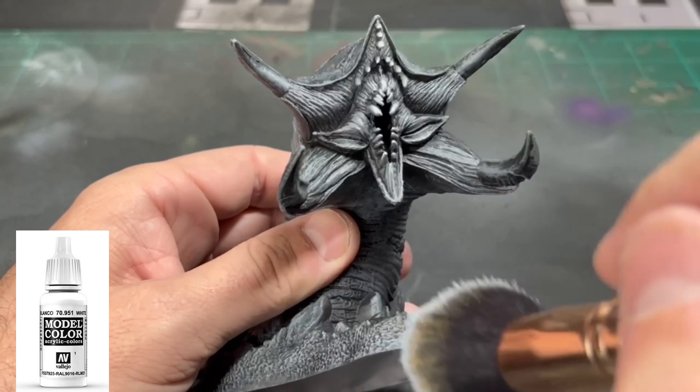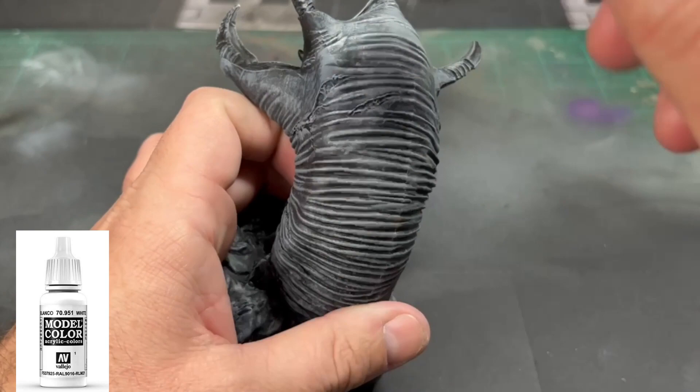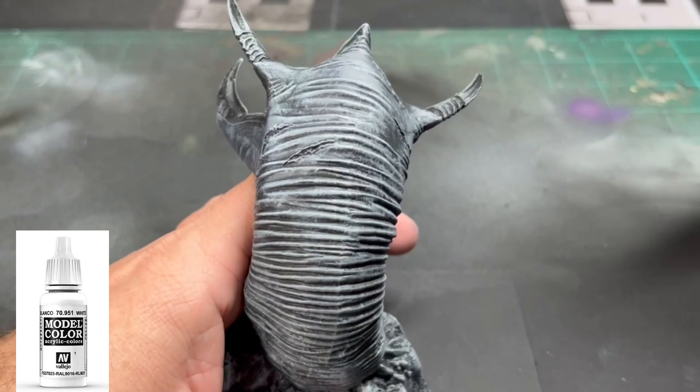Next, we're going to take some pure white — again, whatever kind of pure white you have, none of that off-color eggshell stuff. We're going to do a very, very light dry brush on the face and on the back of our worm.